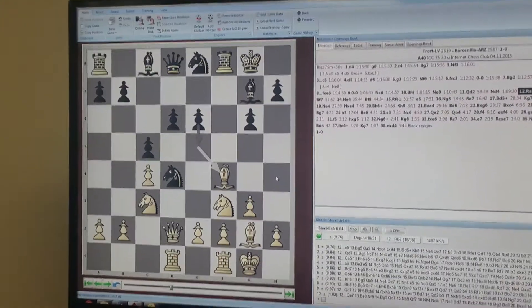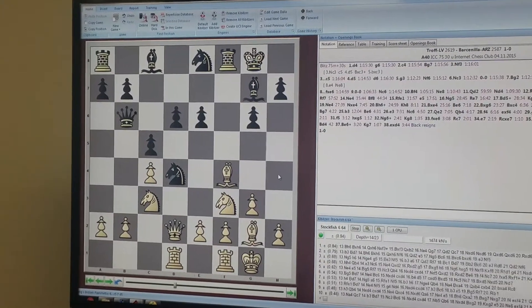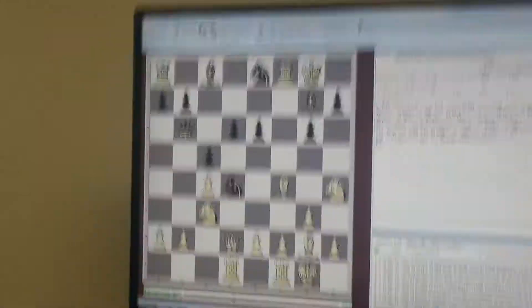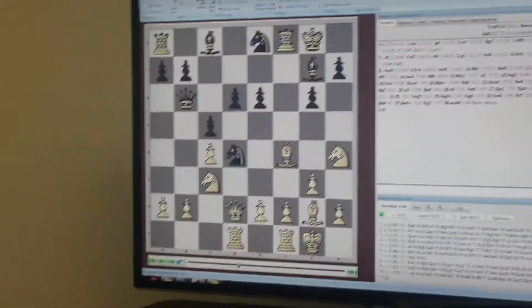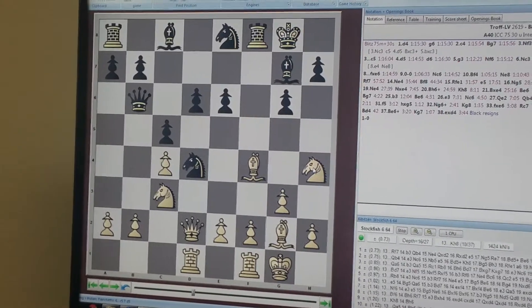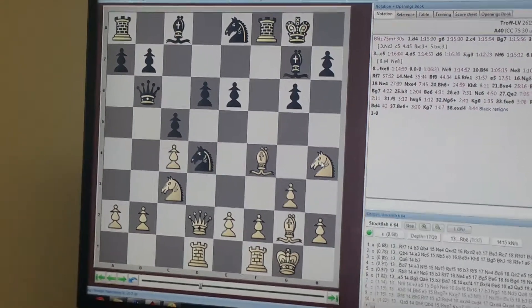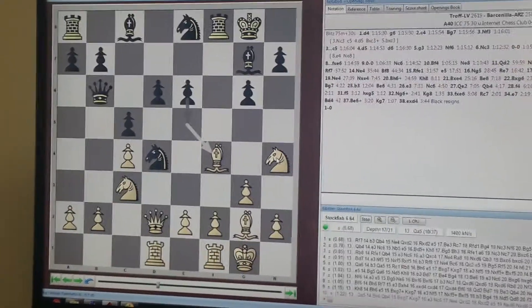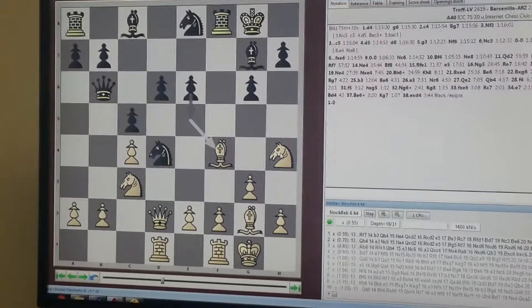He played Queen V6, which I thought was pretty normal. Now I just played Knight H4, because I wanted to see what he was doing, and now I want to play E3 — he no longer has Knight takes F3 ideas. It's also nice because it opens up my Bishop, and in several cases I've been thinking about playing Bishop H6, which can be nice to have my Knight on H4.